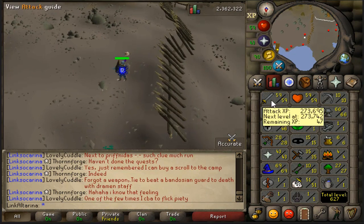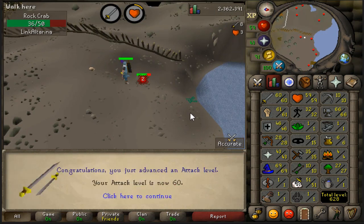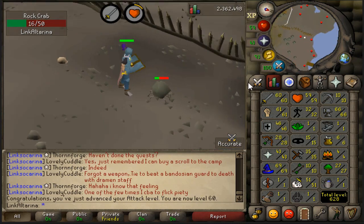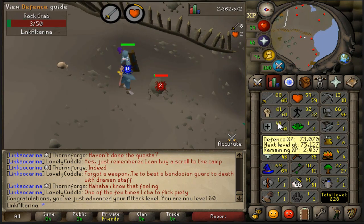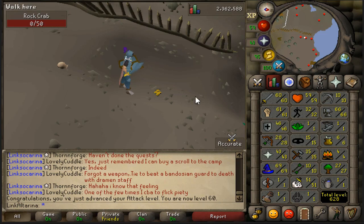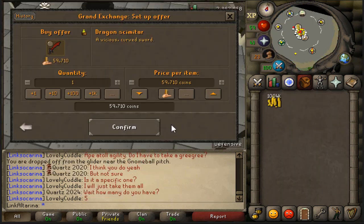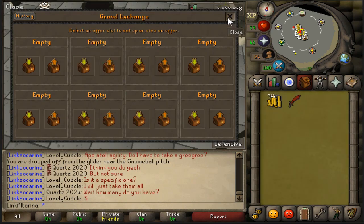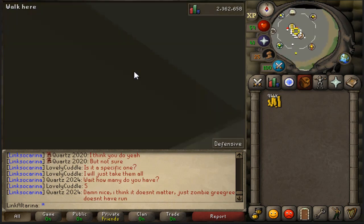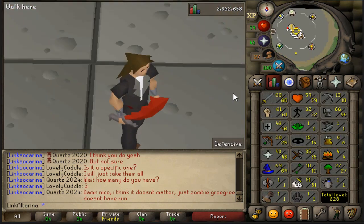This is going to be 60 attack coming in — we literally need to hit a couple more times. We have 60 attack, which means we can go over to Ape Atoll and buy the Dragon Scimitar now that we've done Monkey Madness. We're also going to go and smash out Lost City, because that means we'll get a DDS, which is going to be a really nice spec weapon for Slayer. I'm buying a Dragon Scimitar — let's go and chuck this bad boy on. Link Alterina is becoming a proper main. This is going to boost the XP during Slayer by so, so much.